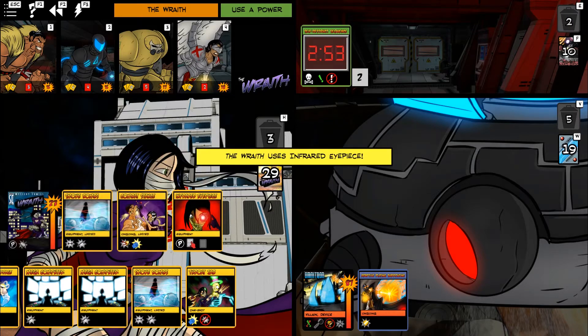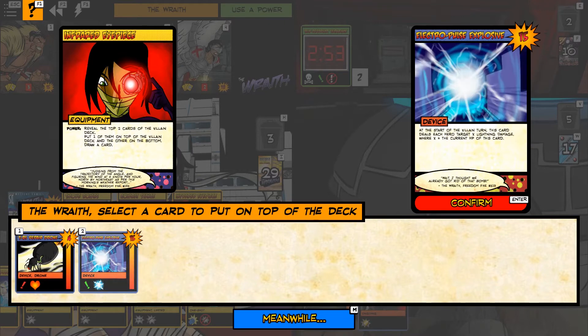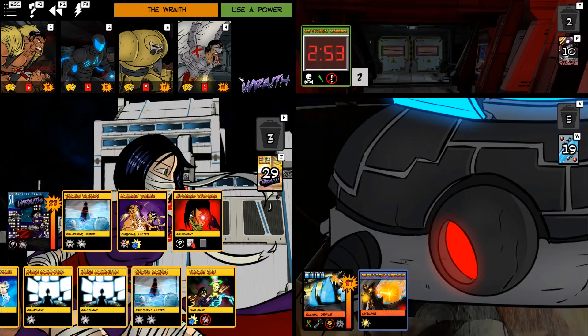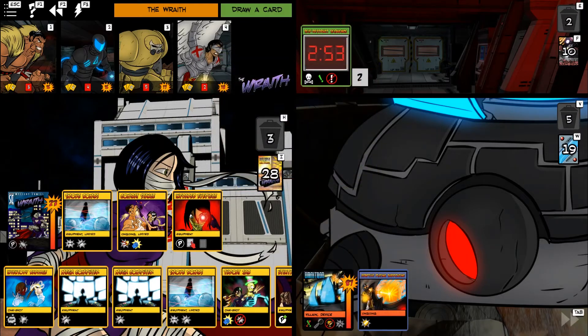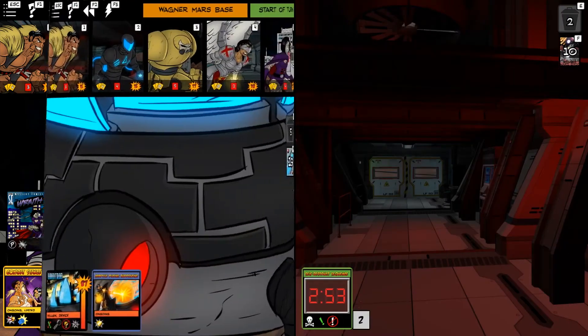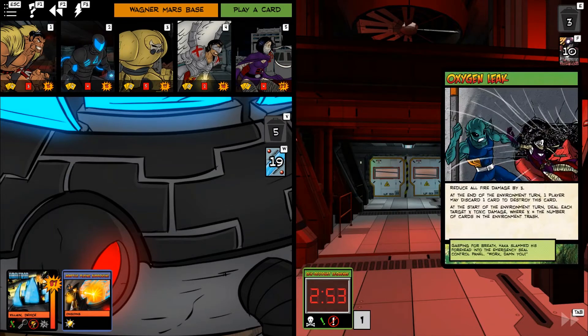A Utility Belt — that's great for the Wraith, she gets an extra power use out of it — and a Combat Stance. The Self-Destruct Sequence is ticking down. We're going to have to start feeding it, unfortunately, or get rid of it. Reduce all fire damage by three — that's bad for Absolute Zero. At the end of the environment turn, one player may discard a card to destroy this card. At the start of the environment turn, deal everybody toxic damage, where X is the number of cards in trash, which is currently three.